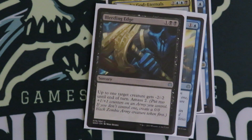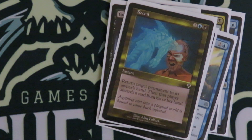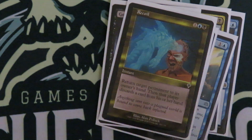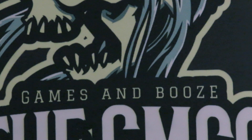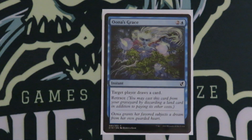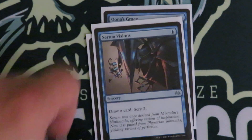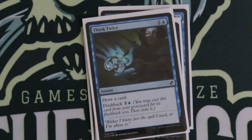Bleeding Edge. Here comes some removal. We got Go for the Throat and Recoil. Recoil is in there for Planeswalkers and enchantments that black has a hard time dealing with. We got some draw — Ona's Grace. I think Retrace is a really good mechanic, especially in this deck if you're going to be drawing some cards. Being able to draw a single card late in the game when you got nothing but lands, recasting it for the retrace cost seems good. Sign of Blood, Serum Visions, Think Twice — you get more value out of it. Even if you cast it turn two, draw a card, turn three draw another card. It's worth it.